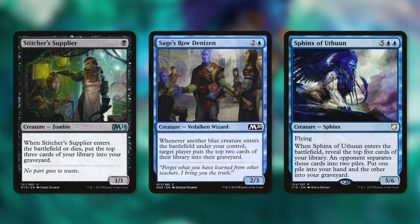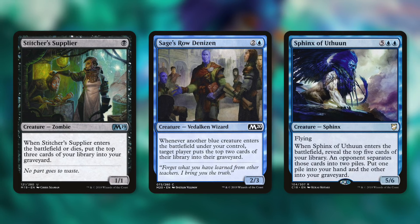Sphinx of Mechtane says when it enters the battlefield, reveal the top five cards of your library and an opponent separates those cards into two piles; put one pile into your hand and the other into your graveyard. This is essentially a Fact or Fiction. Encoring this — seven mana is a decent amount — but when you Fact or Fiction three times for seven mana, that's well worth it.